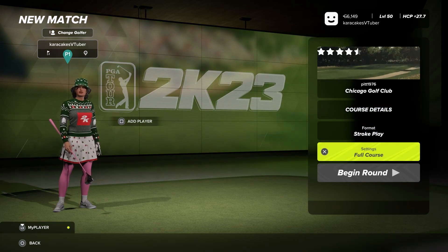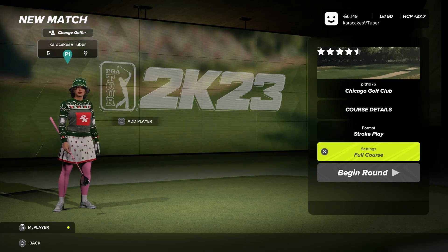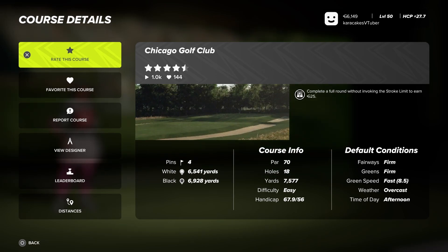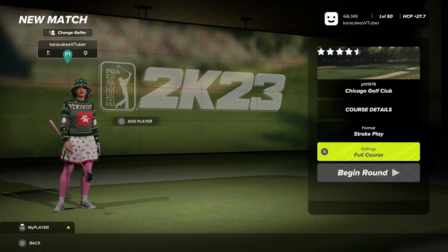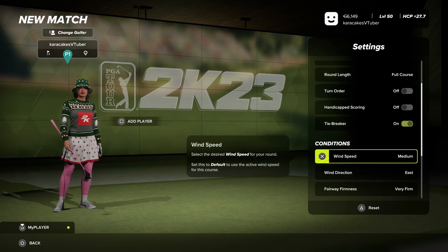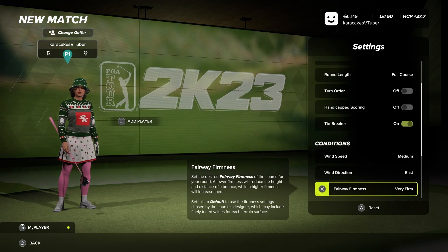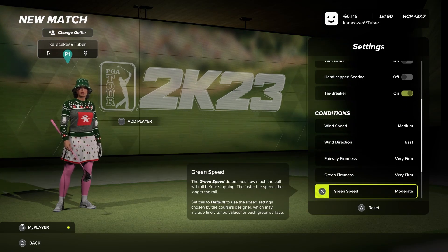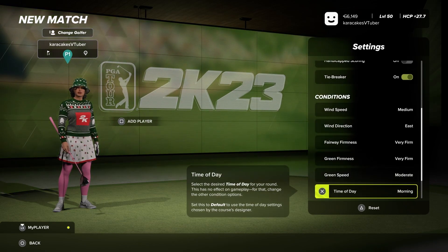I chose Round 2 conditions because they are very interesting. Looking at the defaults first: firm fairways, firm and quite quick greens. The fastest green speed you'll see is Fast, so 155 greens. In Round 1 you have default firmnesses and greens, but in Round 2 we get very spicy — black tees, pin two, medium east wind going up from low, very firm rough and fairways, very firm greens, and moderate green speeds. This will be a challenge for a lot of you.